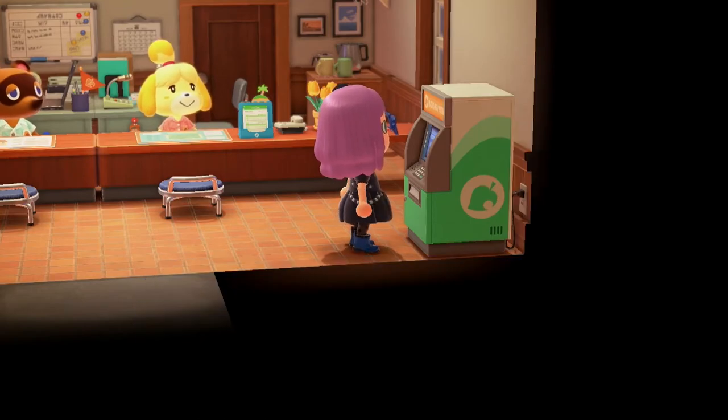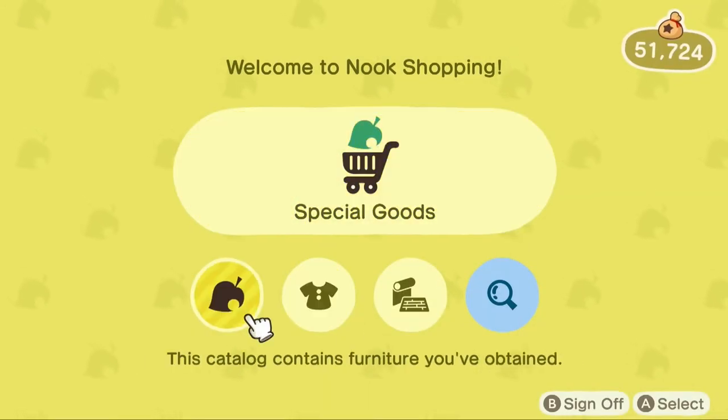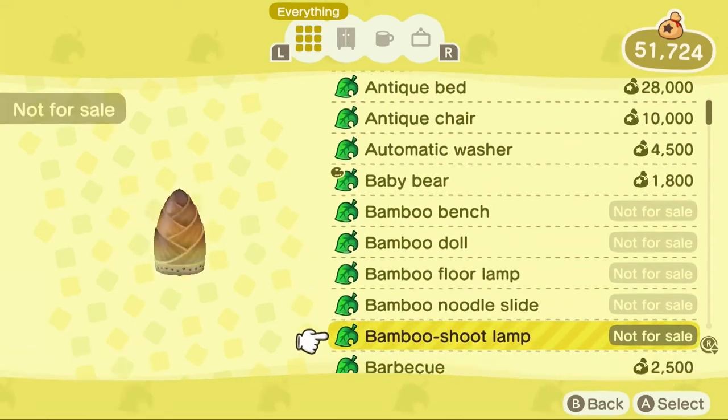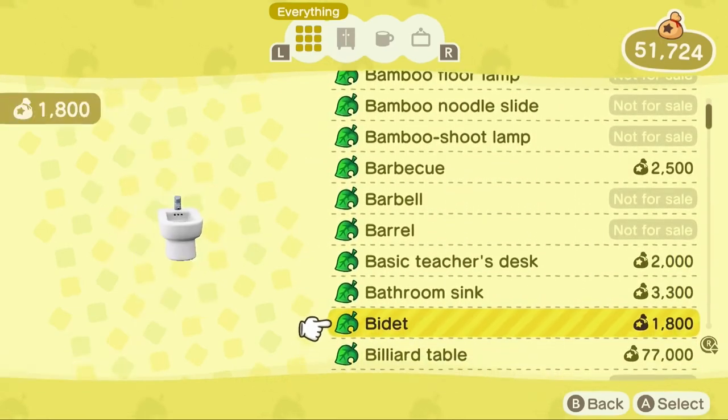Once everyone's gone home for the day, go on over to the ABM at Resident Services and check out your Nook Shopping options. All that stuff is just waiting to eat through your bank account.